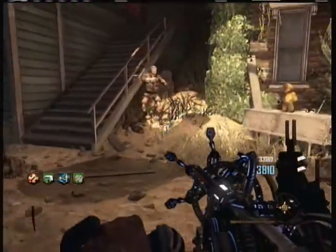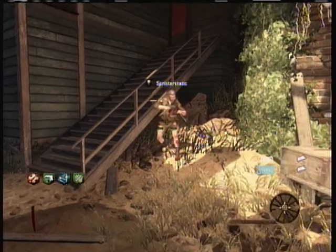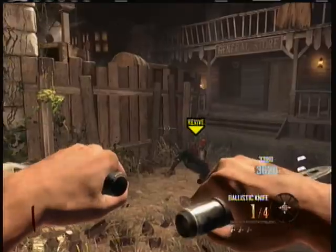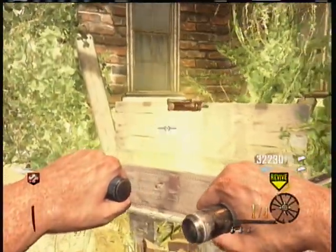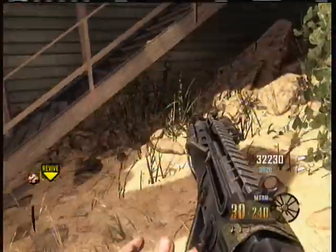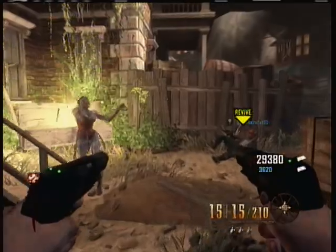Once you've done that, the person who's got the paralyzer needs to have the permanent perk — where when you go down and get revived, you get all your perks back. Once you've got that, make sure when you take the gun from the box, it's actually his third weapon. So it'll be like his third weapon after he's gotten two weapons.